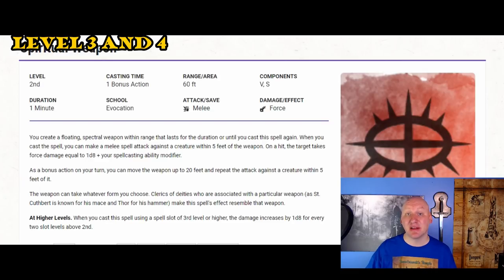We're looking at d8 damage for weapon strikes and Spiritual Weapon attacks twice every round, so we may actually be the best offensive character at level three. If you're a weapon user at level three, your offense is probably superior to a cantrip user — but that will change very quickly. Level four works much like level three. Now let's talk about level five.